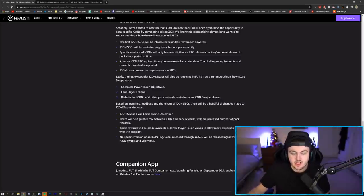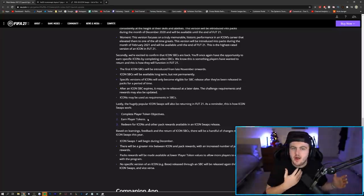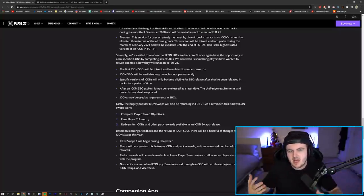No specific version of an icon released through an SBC will be released again through icon swaps, and vice versa. So essentially, if we get an icon SBC before icon swaps, that icon isn't getting into icon swaps. We are not going to see Figo, Veron, Hernandez, Bergkamp, or any of the icon players we've had via SBC so far. This is pretty much why icon SBCs have been a little bit slower to release this year — EA don't want to overdo it and limit how many players they can use in swaps.